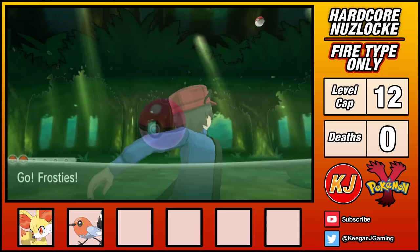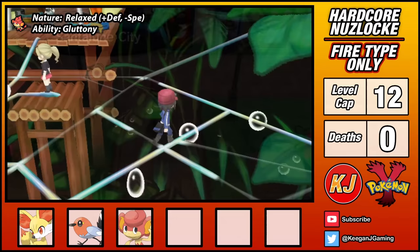While our squad is rolling through the Santalune Forest, I add Pantier to the team and name it Coco Pops.